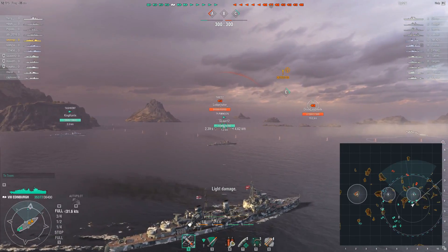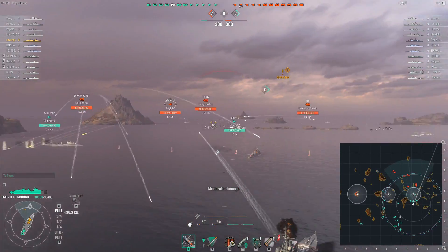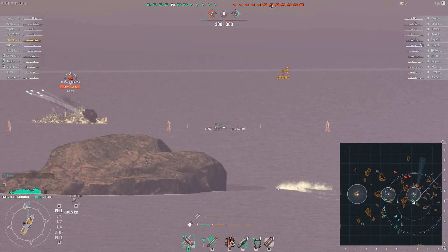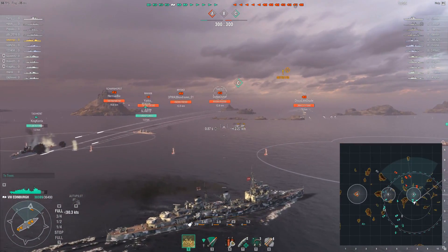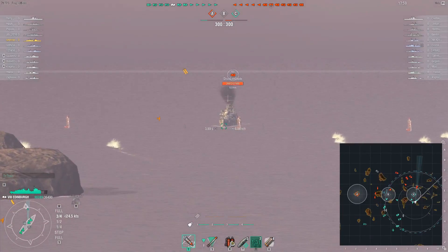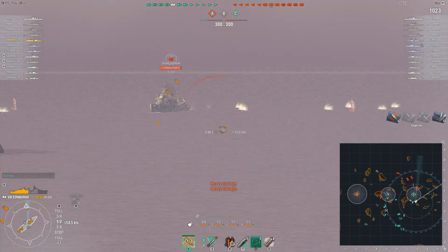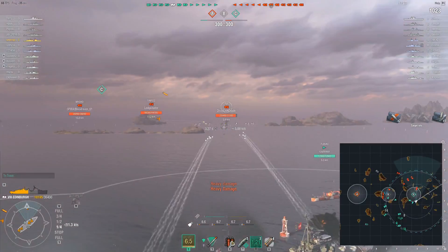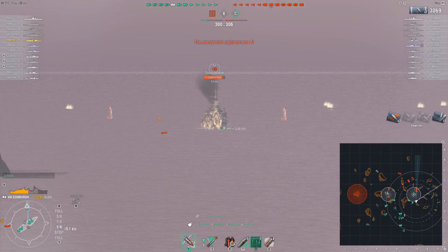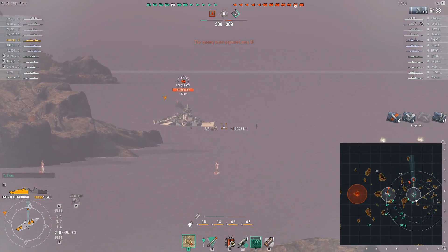Right off the bat, he comes up against the Tier 7 version of his own ship in the Fiji, fires a couple volleys, but then sees mayhem and decides to change focus as he works towards the smoke laid by the Fubuki. When you're in any of these cruisers that really rely on concealment and smoke, finding your destroyer's smoke and working towards it is a great way to extend your staying ability. If he had just sat further back and popped his own, he wouldn't have been able to sit here as long. That said, he eats a massive shell from that Tirpitz, losing about half his hit points.